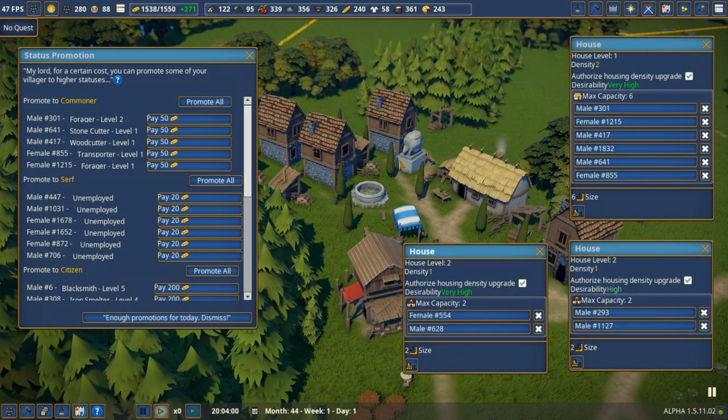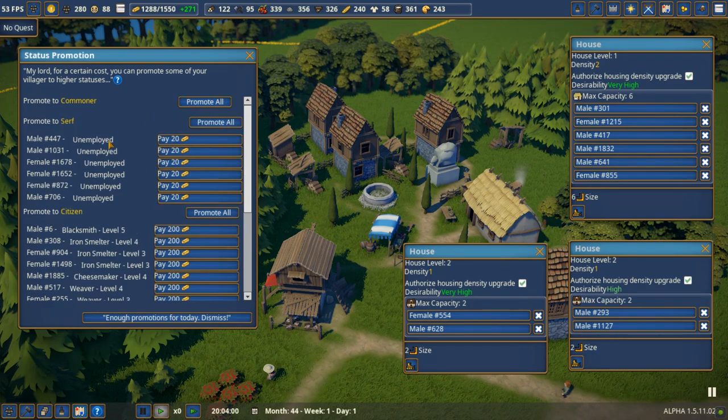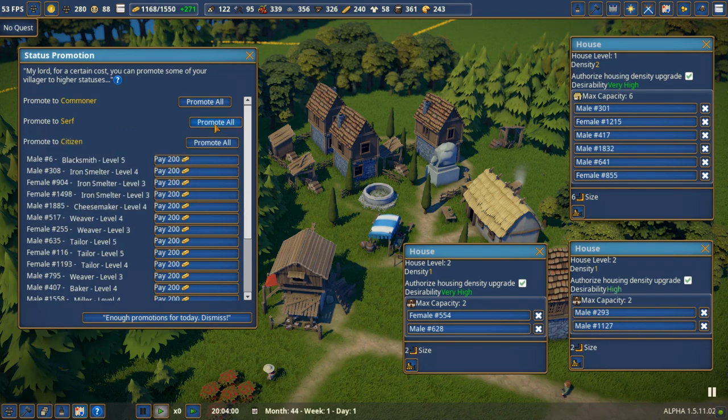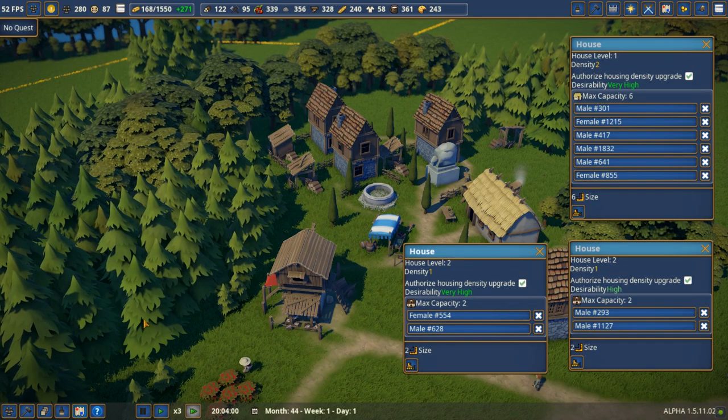Now the promotion side of things. On your first tier — serfs — that enables them to physically build a house. Commoner lets them upgrade the house, and so on up to citizen. Without me doing much, we've already got a lot of level 2 housing going down, because people are coming over to this point as it's close to where they were. I'm going to promote people now because I've got a decent amount of stuff in place, and I want to get these houses to upgrade to level 2.